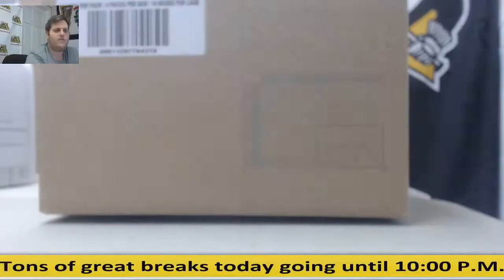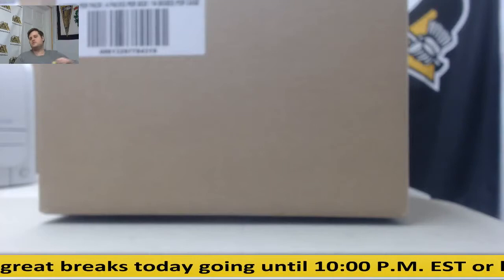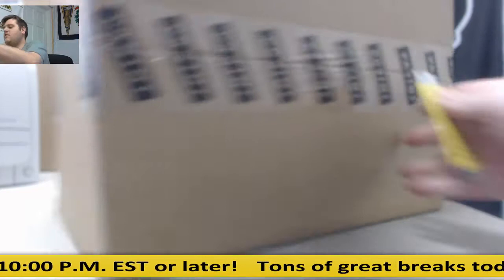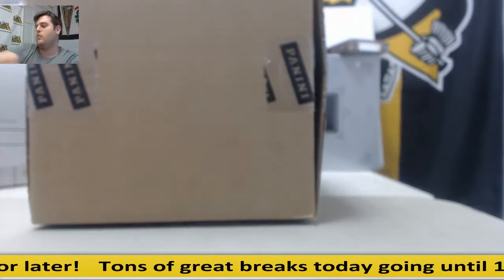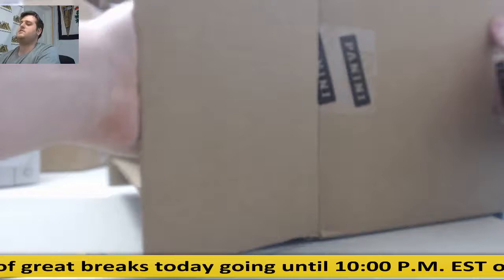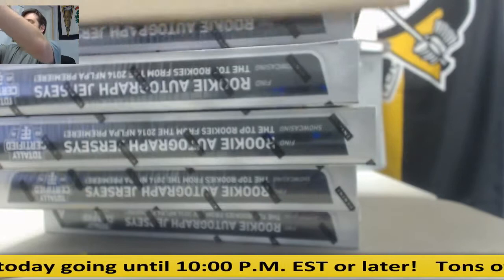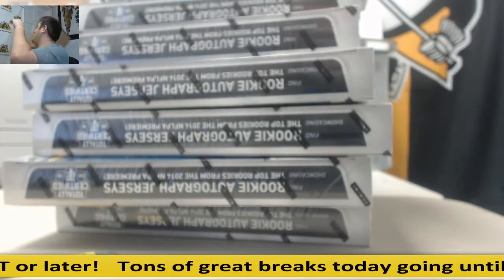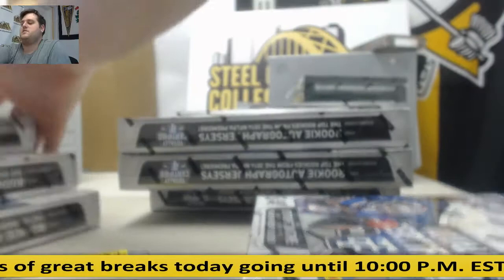Let's take care of the case — factory sealed. I already showed you the jersey. Good luck to everybody. We've got a bunch more breaks coming up: a baseball mixer, some flawless football, a Premier Players football hobby box, and an Immaculate random serial number break — another loaded night. We'll get that all going off tonight, and of course doing live breaks as well. No new releases today but we've got a bunch of old favorites for you. Let's get going, good luck to everybody.